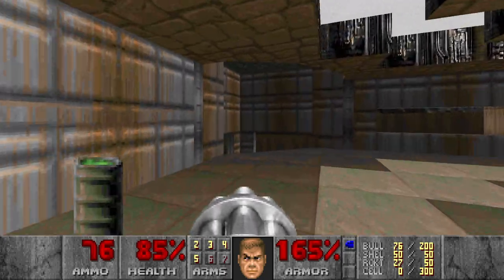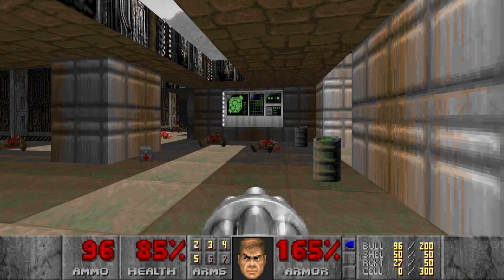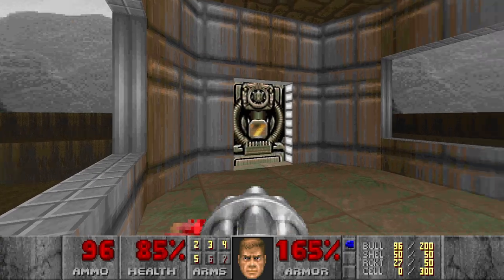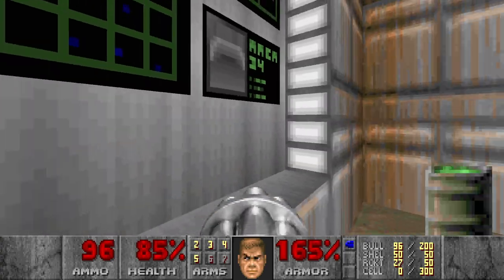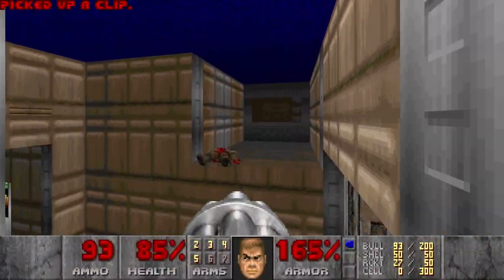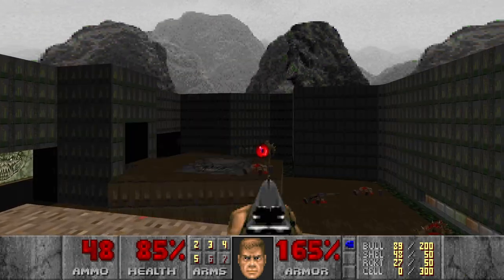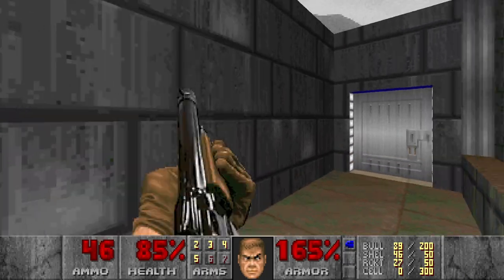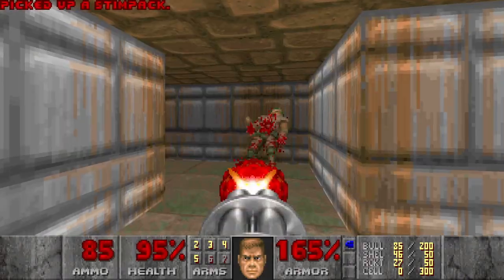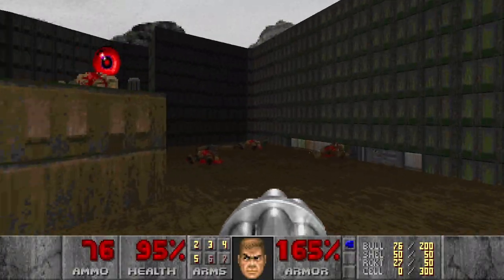Okay, let's explore a bit more. This is a chaingun here. I wonder how to get this supercharge. Maybe some shootable switch? No. There should be something. I think I completely missed this area. Okay. Let's go here. Well, so far these maps are pretty easy.